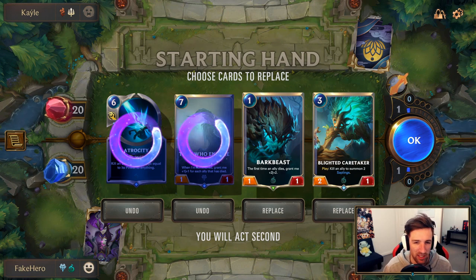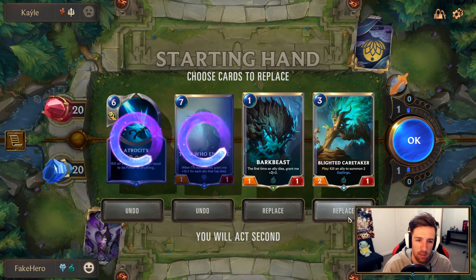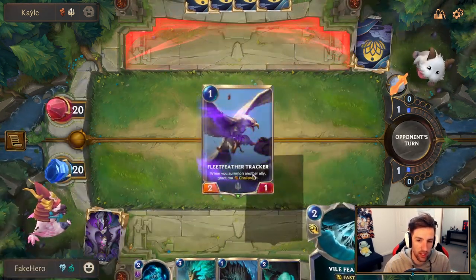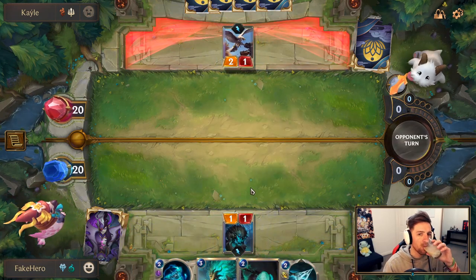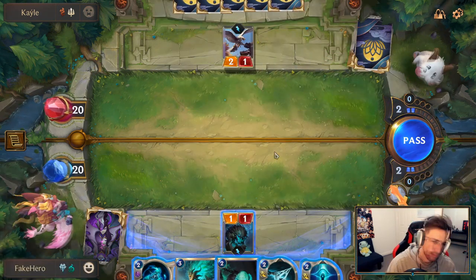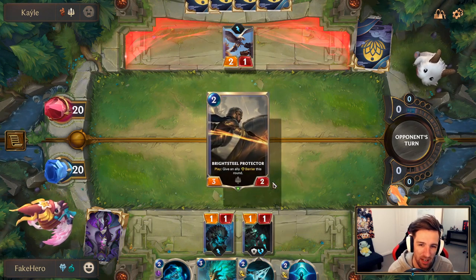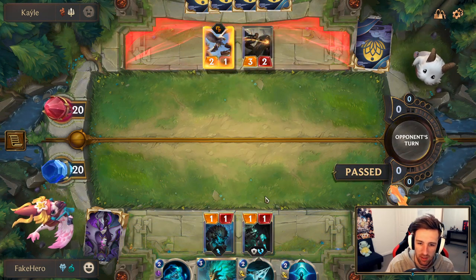It's hard to decide — we don't really want to keep Blighted Caretaker without an activator. I will keep the Bark Beast though. I think it's too risky to keep Caretaker without anything to actually target with it. That's a really good hand. I think we still play Curse Keeper. I'm trying to think if there's ever a weird play where I just don't do that, but it never makes any sense. I'm going to skip this attack.